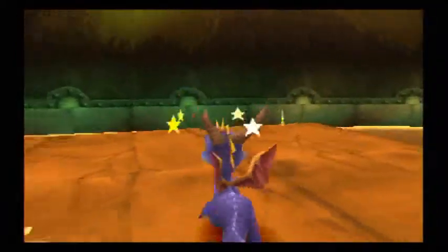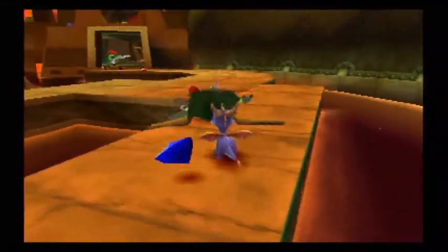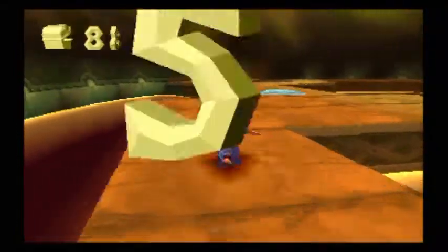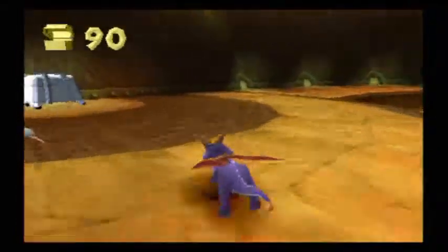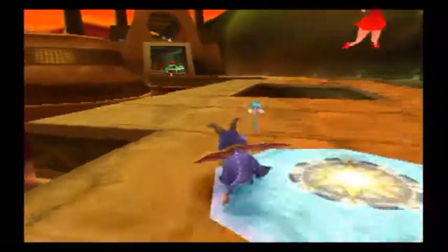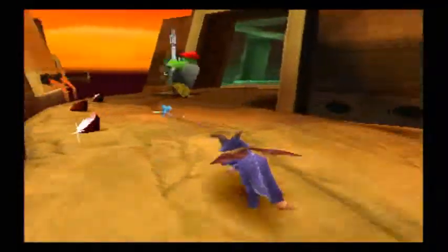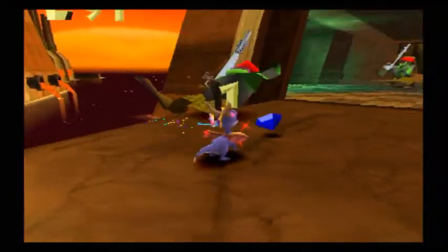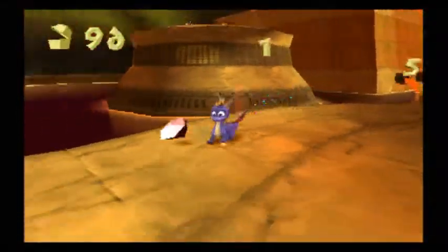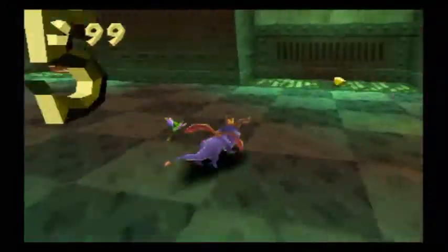I used to hate the enemies in this level - okay, scratch the 'used to' part. I hate the enemies in this level, and I already know the rats respawn. Come here little rat friends, I must kill you and take your butterflies. Over here's the gem. Here's another one with the stupid machine gun - I hate those so much. They fire out in a spray, they're so hard to get past. I think the easiest way is to try and jump, but sometimes you get hit anyway because the game just likes to be a real dick sometimes.